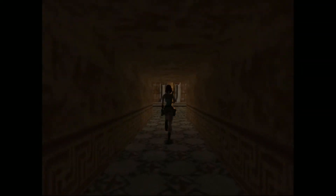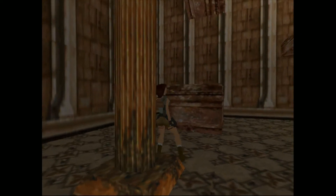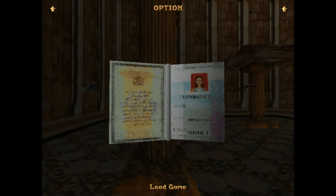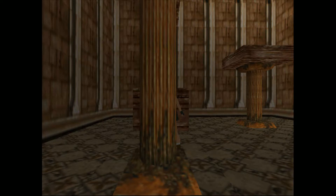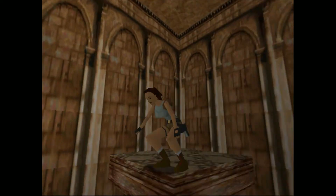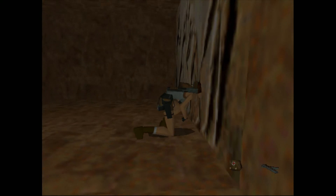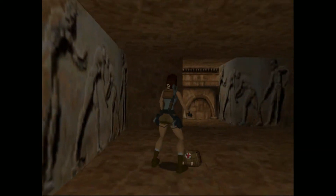Now this is where we get our last secret, and it's in my opinion the best secret because we get our magnums. As you stand here, you heard a door open — it is a very, very, very short door. You have to make a series of jumps to reach it. Pretty much you just jump and go around your directional pad in a circle: forward jump, sideways jump, backwards jump, left jump, then forward jump again. Just like that, we made it. We get a lot of goodies: Uzi clips, a large medical pack, our magnums — very excited about that — and then another large medical pack.